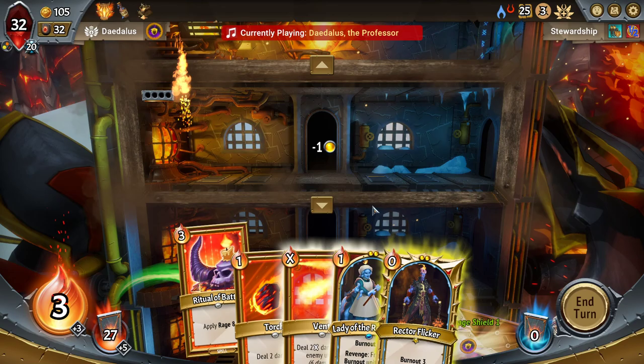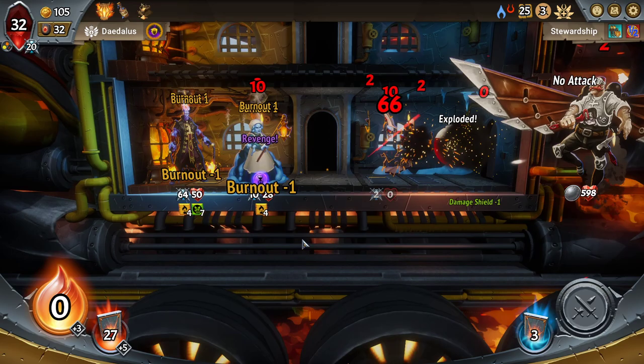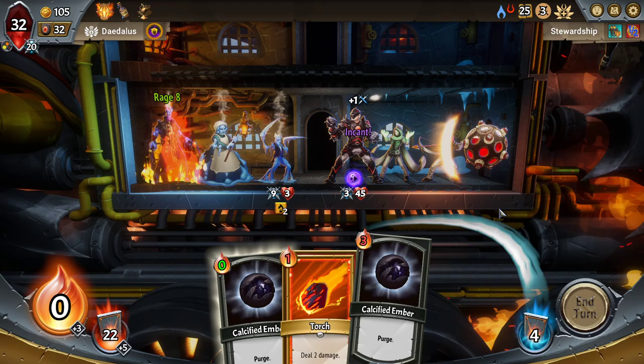We'll take the Calcified Embassy here over the Abandoned Stave. We don't need that much energy generation because we're using Molded to constantly play cheap cards that then make the rest of the cards in our hand cost less. You haven't camped but you don't have a Slay Trigger — that's fine, so I can put you there. Backliner again.